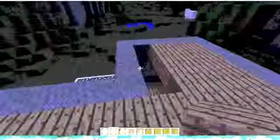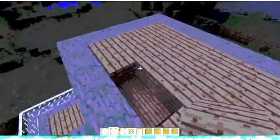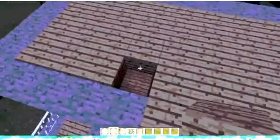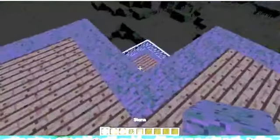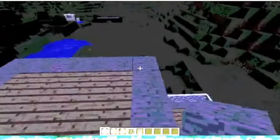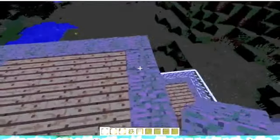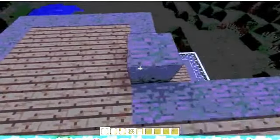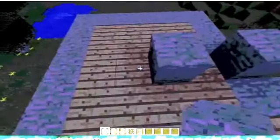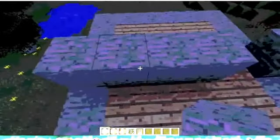I forgot to mention — this is going to be a two-story house. So this up here is going to be your second floor. Now you're going to come out over here, find the corner block, count two, three, and on the fourth block place a block there, then build that across.